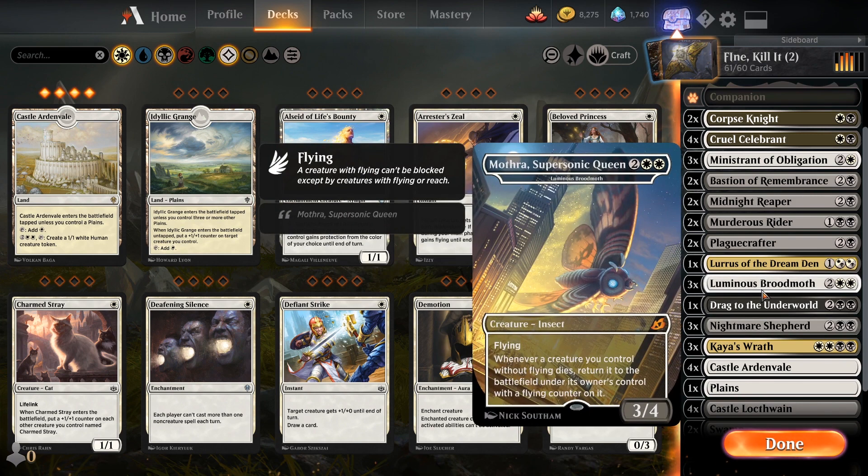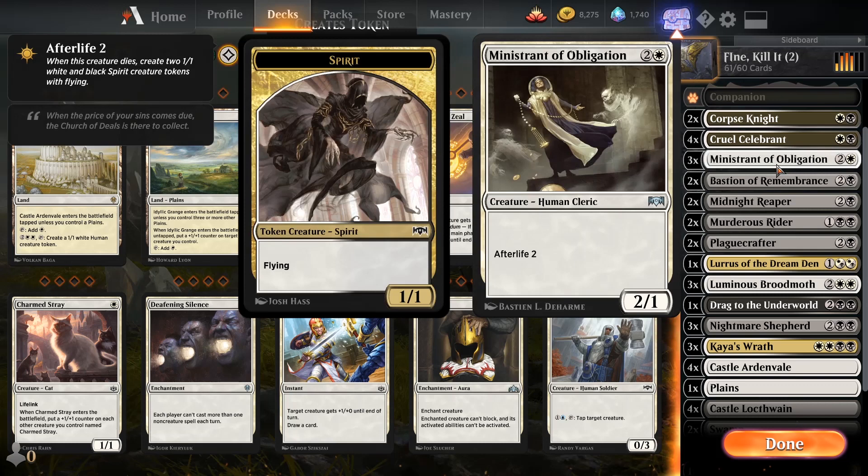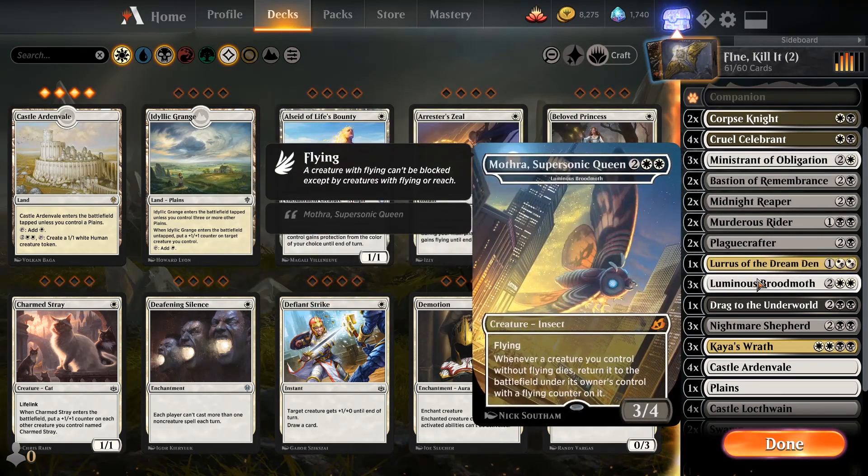I like Luminous Broodmoth. Because of how the rules work, Minister of Obligation dies, you get the two spirits, and then Minister of Obligation drops right back into play with a flying counter on it. Oh my gosh — this deck should be illegal. Not power-wise, just because it's so hilariously synergistic — I'm kind of being hyperbolic and sarcastic.